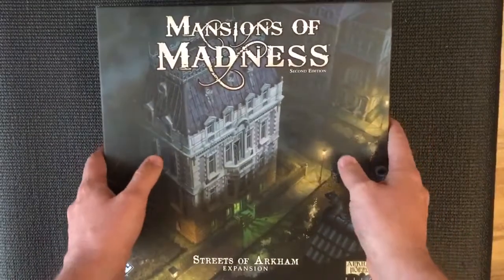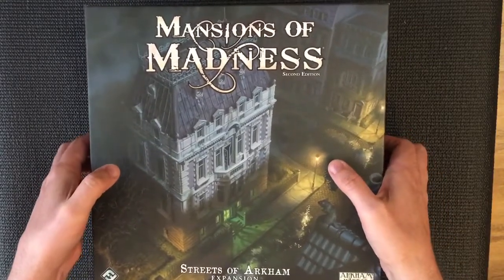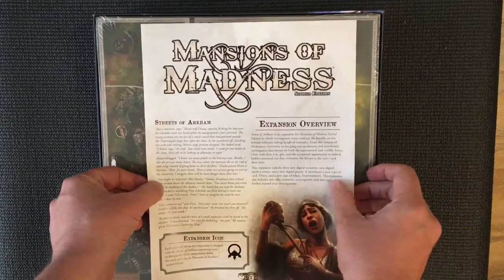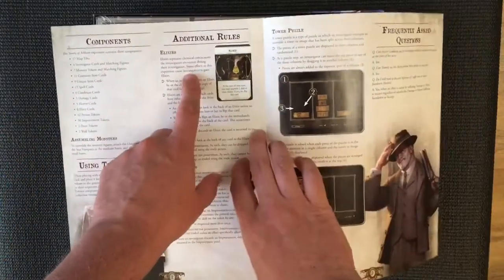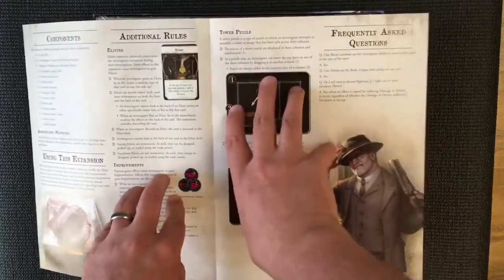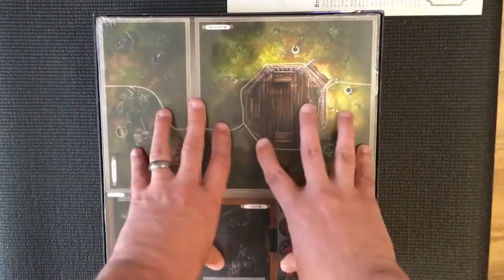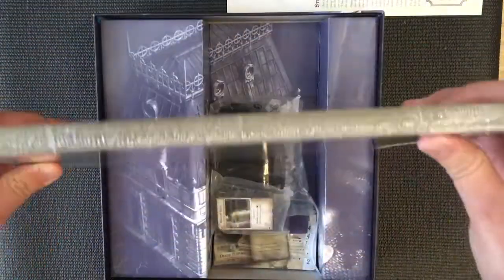So let's see what we get - very tight boxes. There's a Mansions of Madness expansion overview with some flavor text, some additional rules. We've got elixirs now, improvements - I think there are upgrades - and some more puzzles for the app, which I'm going to ignore completely because I want it to be a surprise. Not much new in terms of rules, and anyone who's played this game will know that anything new is really going to be delivered by the app. We've also got punch boards.